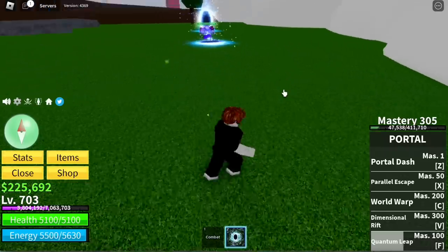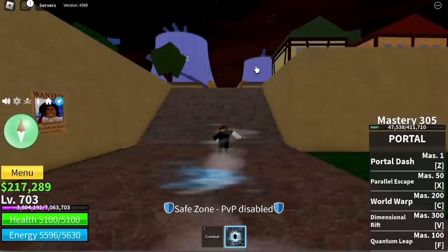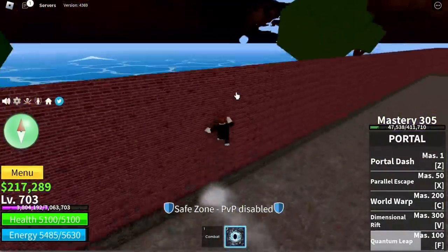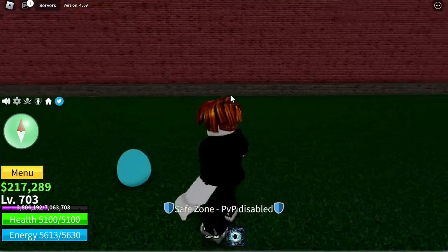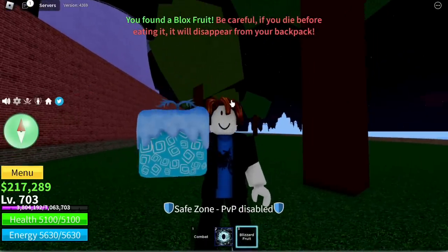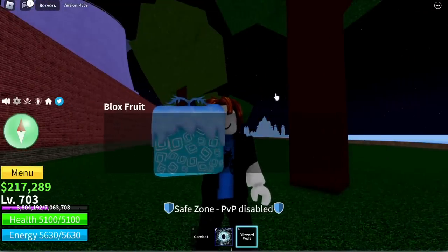Next up, moving on — here is the Marine Starter Island. The fruit spawn is located on the back side. There you go, our Easter egg! Hopefully it will give us a mythical fruit. Oh, a Blizzard fruit — not bad guys, not bad! Imagine getting a Blizzard fruit on the starting island!